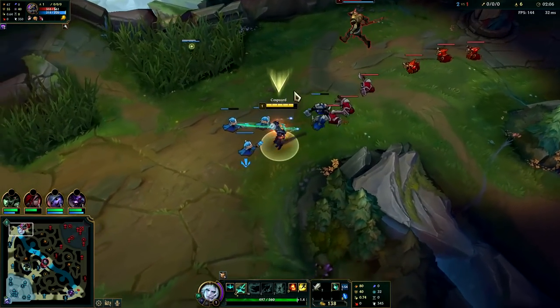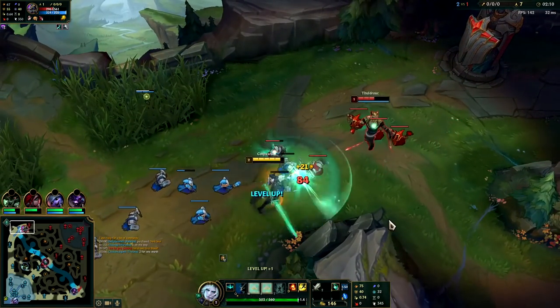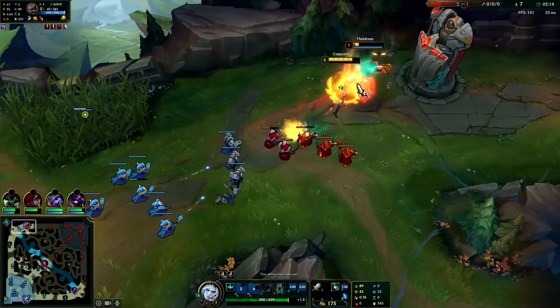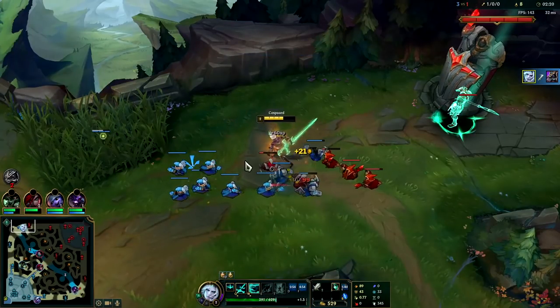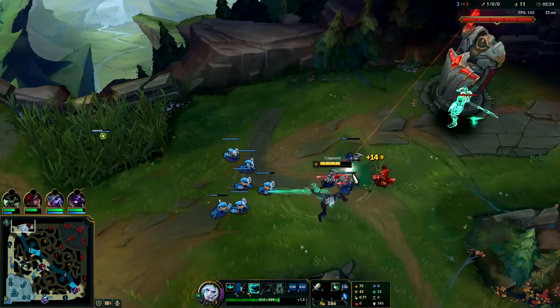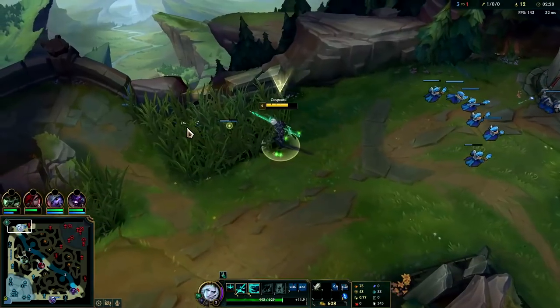A lot of melee top laners will rush Bork as well so they can sustain better through lane phase and not get bullied out. Viego's base damage is insane guys, even though I missed my stun — tragic, I know — but even though I missed it didn't matter. I landed my Q and he's out of there. This champ's got nutty nutty damage.